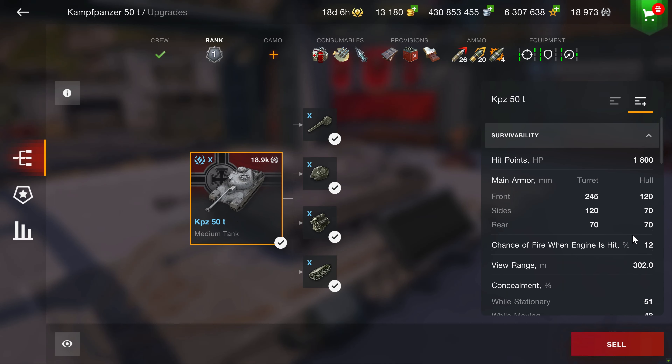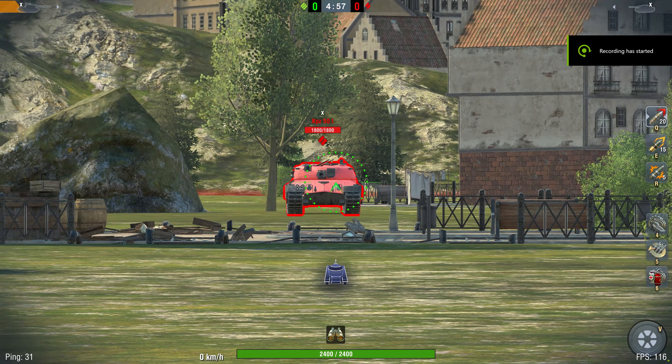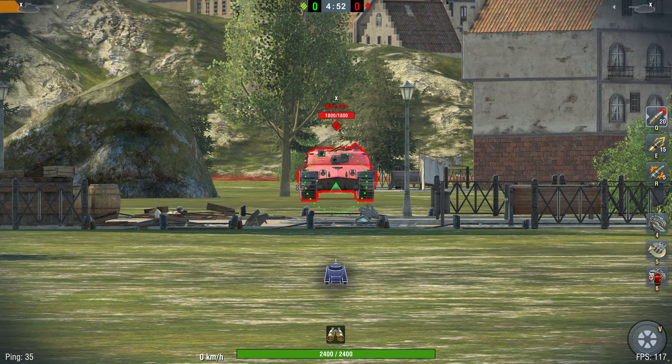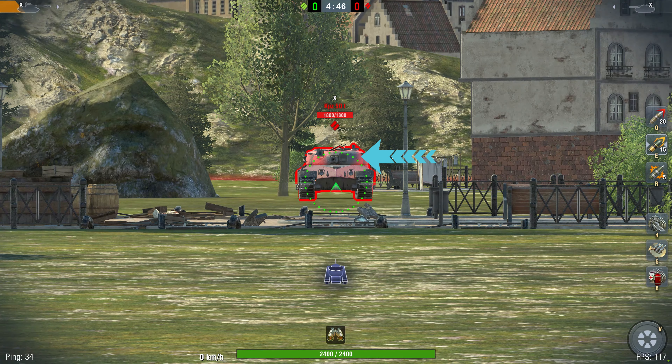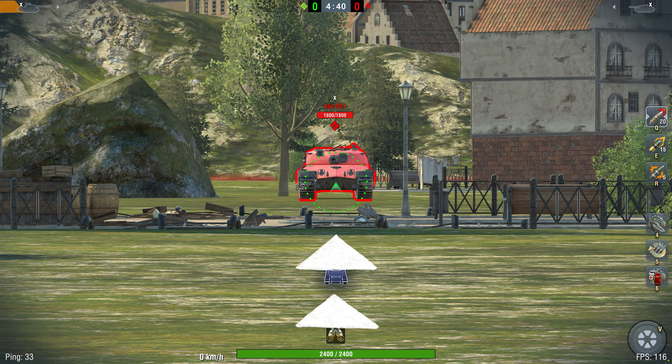Now let's review the KPZ-50T armor. Hit points are 1800. The rounded turret armor is a healthy 245 millimeters frontal, and a decent 120 on the sides, enhancing situational survivability. The hull is also 120 at the front. Let's check out the KPZ armor as shown from that same IS-4 gun. The turret is strong as you can see here against AP, and now significantly weaker against APCR. And here, the large front plate is a must-hide when possible or you'll get toasted.